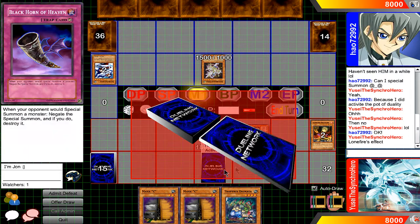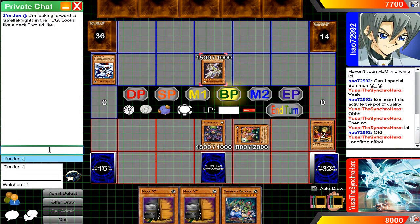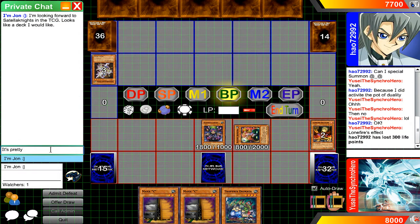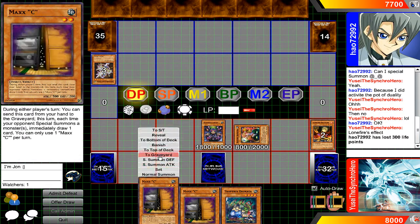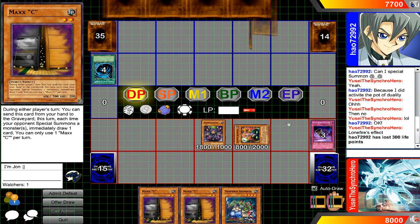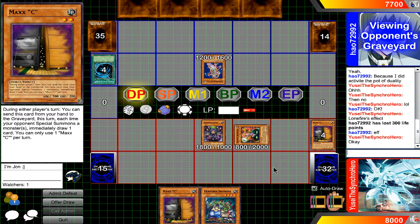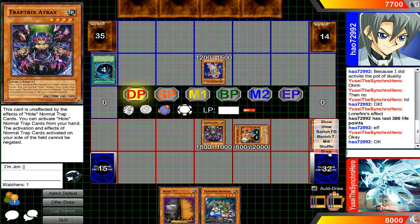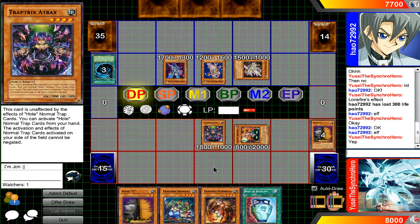Very easy. You throw in three of the Fire Hand and Ice Hand — two incredibly annoying floaters that came out of Dragons of Legend. When Fire Hand in your possession is destroyed by your opponent's card, you can blow up one of their monsters. And if you do that, then you can special summon an Ice Hand from your deck. The counterpart Ice Hand does something similar, except he destroys a spell or trap card on the opponent's side of the field. And if you're able to do that, you get to summon Fire Hand out of your deck. So they basically float for each other, blowing up your opponent's cards without losing field presence.